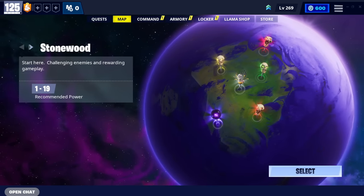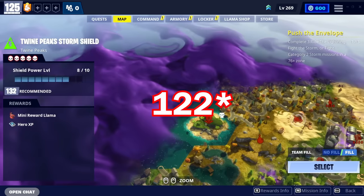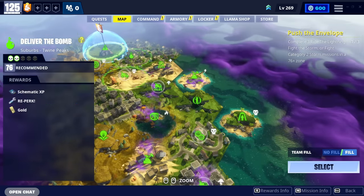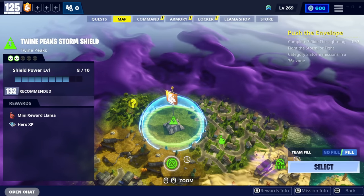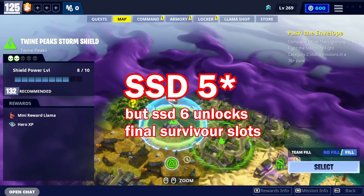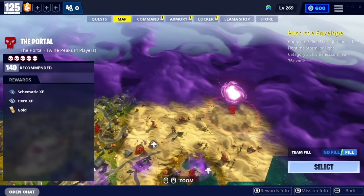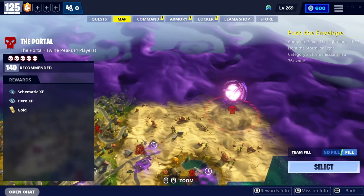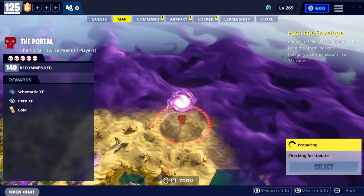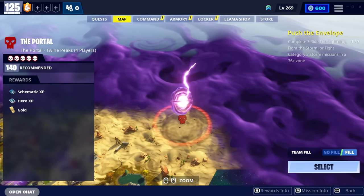Right, let's talk about how we can defeat the Mythic Storm King. First off, you do need to be power level 123, as well as have beaten Twine Peaks SSD6. Once you've done that and you've got a power level of 122 or 123 - the comments will double-check - then you would have unlocked the portal. No matches available right now is fine because we're not going in right this second.